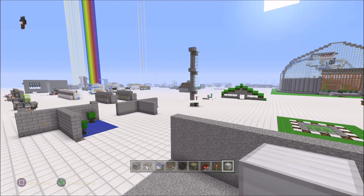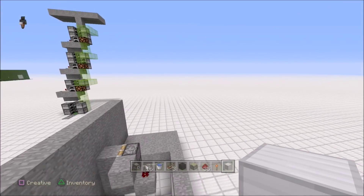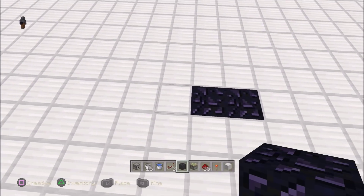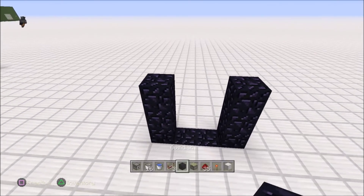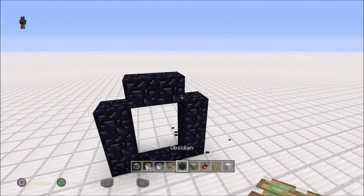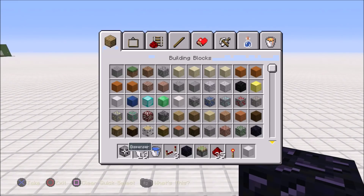Now we got all the stuff we need, let's find a good spot. Get your obsidian out — obsidian is the key to success. Build up the sides; you could skip the corners. So we got our nether portal and we want to make this automatic.